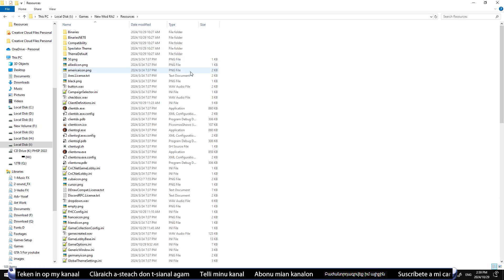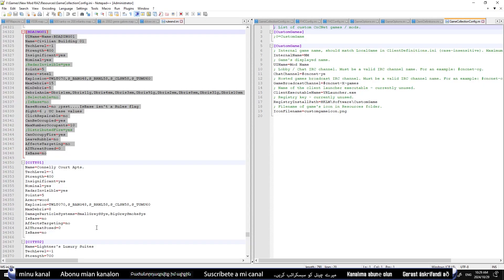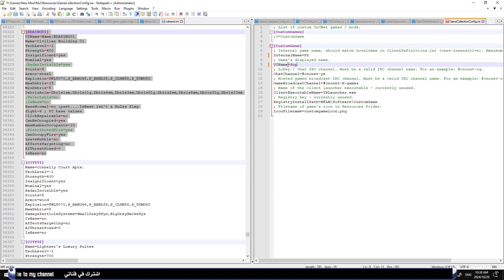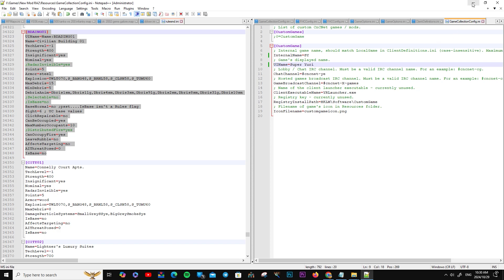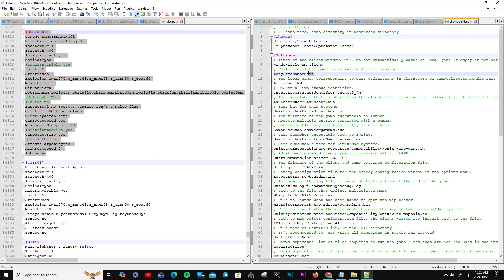The next step is to modify the core configuration files that control the mod settings. Open the gamecollectionconfig.ini and clientdefinitions.ini files and update the short name for the mod, Windows settings, and IRC channel. Once you've made the changes, save the files to match your mod requirements.